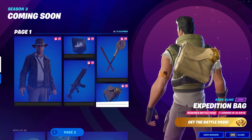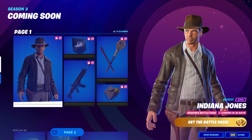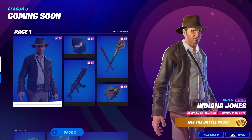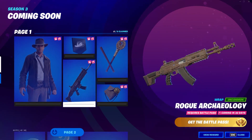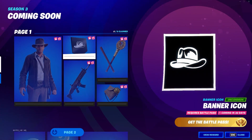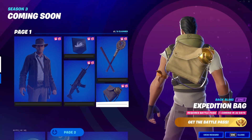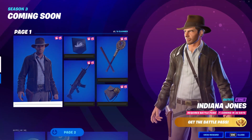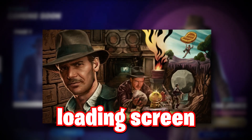The next reward is a back bling which looks like the Tomato Town kind of little head but in gold, so maybe that's something to do with this season. You're going to have to wait 32 days for all of this. We've also got Darth Vader in the battle pass near tier 100, and you'll be able to unlock the Indiana Jones skin sometime in July.